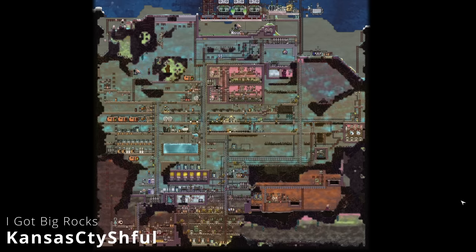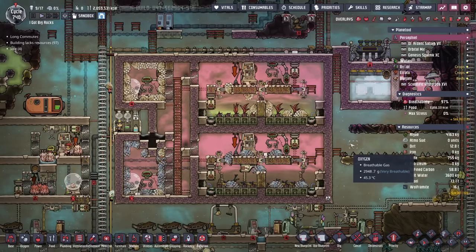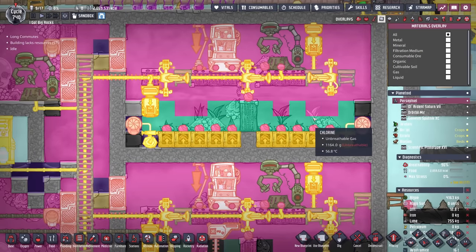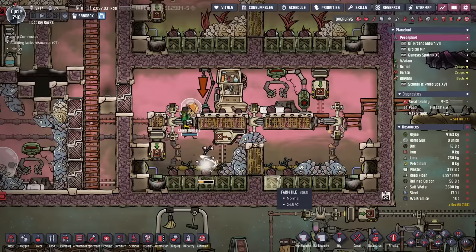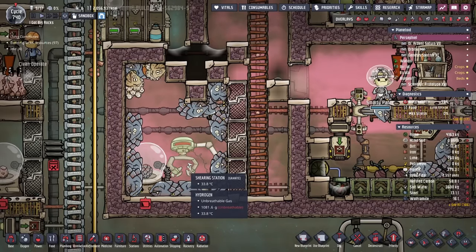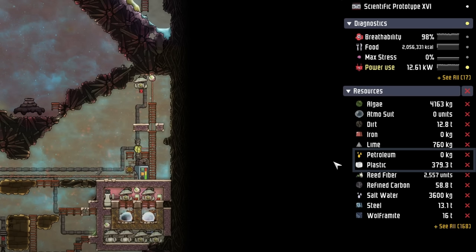This next colony was submitted by Kansas City Shuffle and is called I Got Big Rocks. They played this one for 740 cycles over the course of about 80 hours. The first thing I want to highlight is this wonderful DRECO ranch design. Notice we have two separate chambers — one for the glossy DRECOs and one for the standard DRECOs. The standard DRECOs are eating bomb lilies surrounded by chlorine, and the mix is enough where the bomb lilies will keep growing. The DRECOs are often sitting in a hydrogen atmosphere to make sure they can be sheared as often as possible.